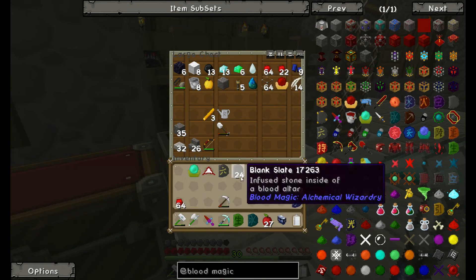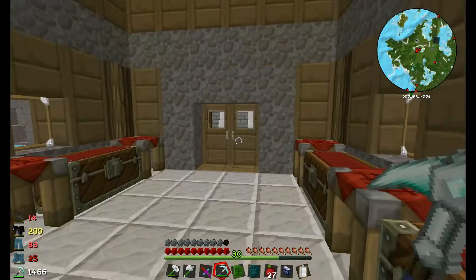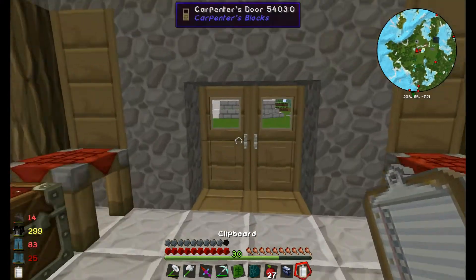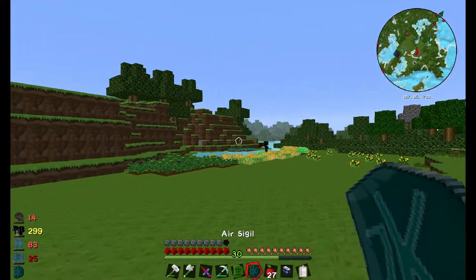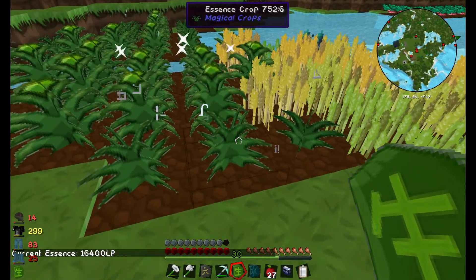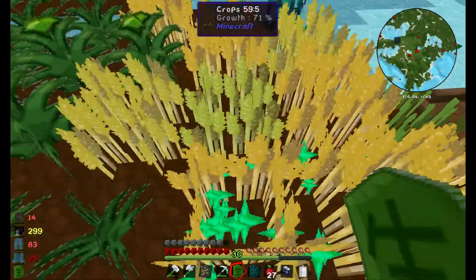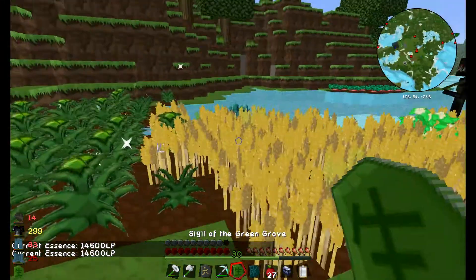I won't be needing any more blank slates. The sigil of green growth basically acts like bone meal — you right-click on a crop and it grows, but it does use up quite a bit of life points. I was already down from 16,000 to 14,000, so let's turn that off. And now for the air sigil — this uses up quite a lot of life points too, so let me fill back up to 16,000 first.